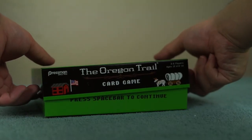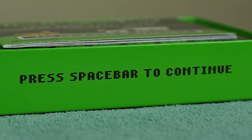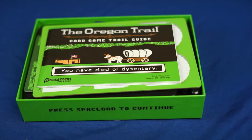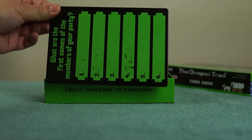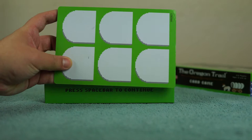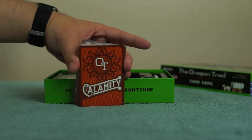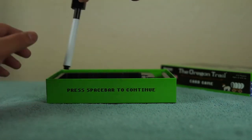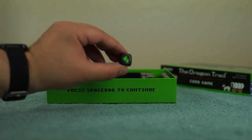Let's open this bad boy up. I'm a tad confused by this press space bar icon — I kept pressing space bar but nothing happened. Inside the box you get a fair amount of goodies: a rulebook, a mini board where you can write people's names, the main cards for playing the game, a pen for writing, and lastly these crappy dice with stickers on them. See that? That sticker is already peeling.